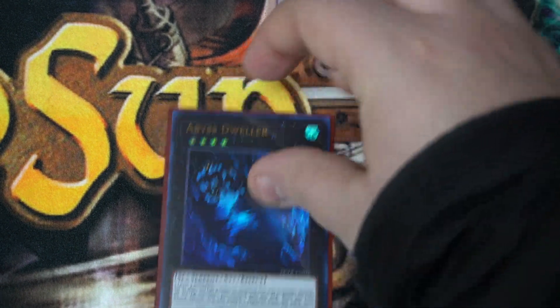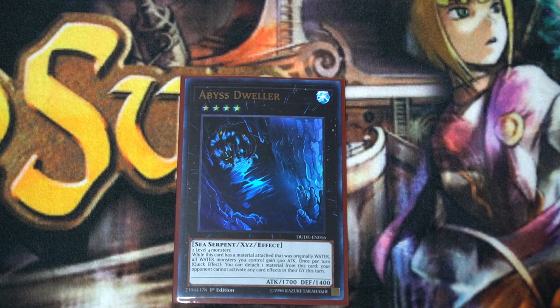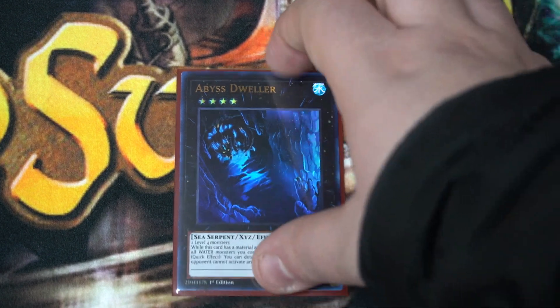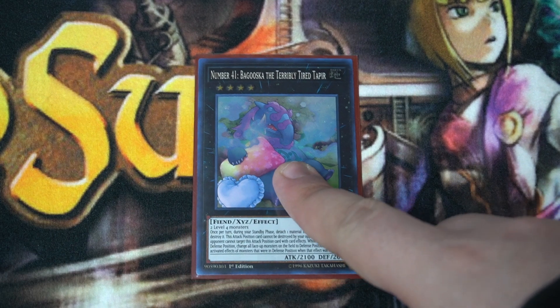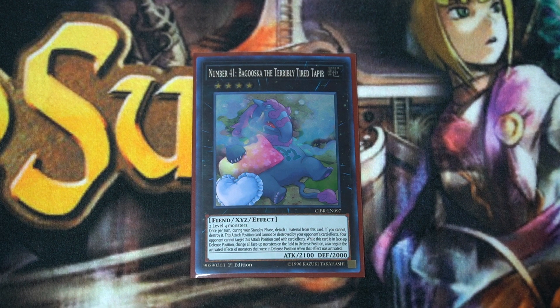And finally, some Rank 4 options, since if you're forced to go first you have choices. Abyss Dweller — great for the meta because it prevents a lot of graveyard effects. And then finally a copy of Bagooska. He slows down the opponent, and that way once they're slowed down to a halt, you can go and climb the ladder and OTK as you originally intended.